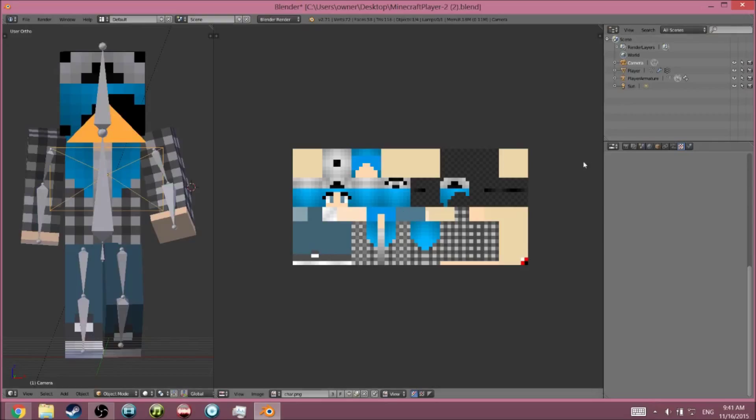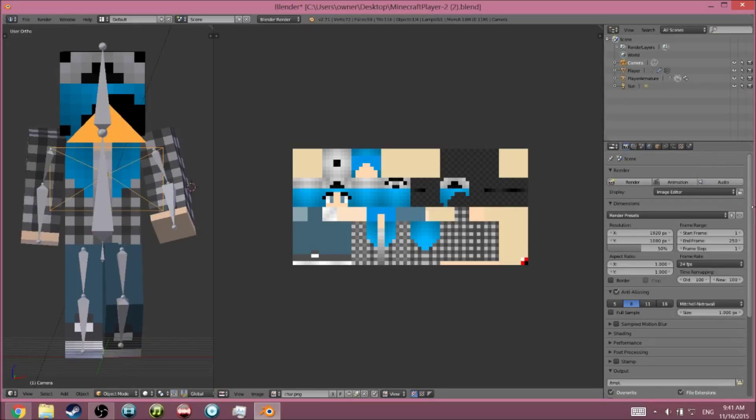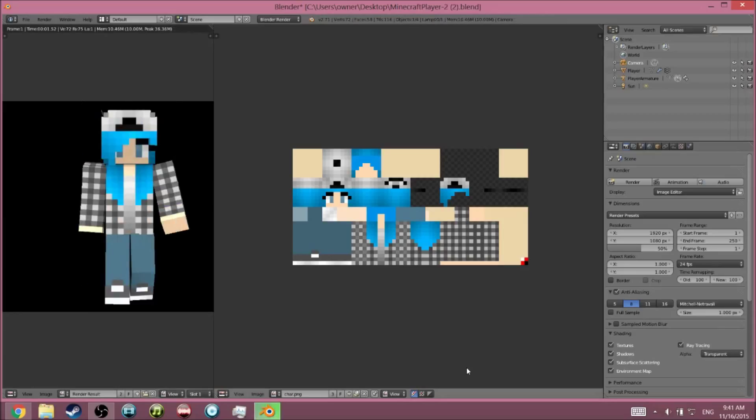To render the character as a PNG file without a green or gray background, go to Shading and where it says 'Sky', scroll down and change it to Transparent. Then when you render it by pressing F12, you'll get a black background instead of gray — and the black background indicates it's a proper PNG file.